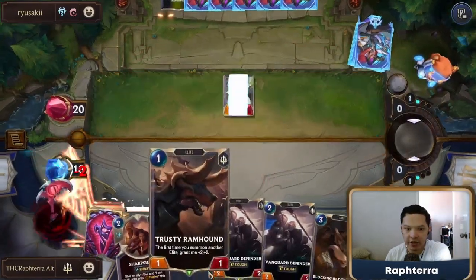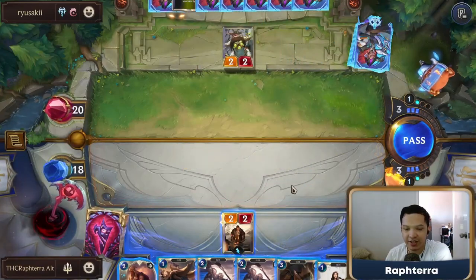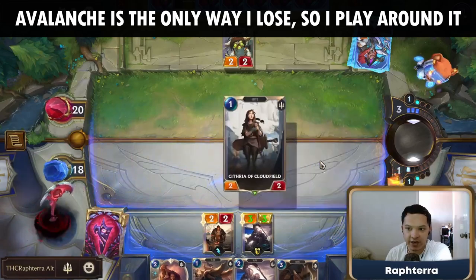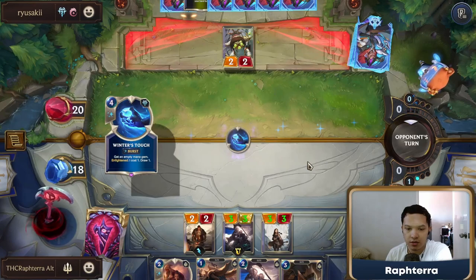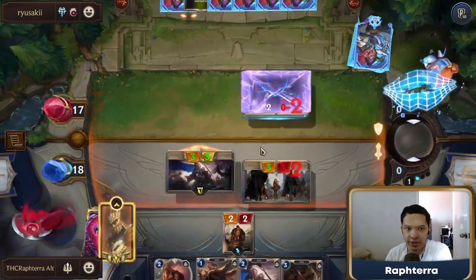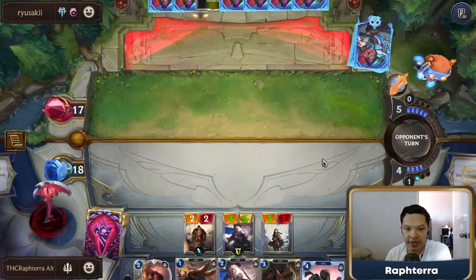Alternatively, if we want to play around Avalanche, we can also just immediately Vanguard Defender. Avalanche is the only thing that's stopping us. I think I just hold off on my Trusty Ramhound for now and try to get value out of a Battlesmith just in case they have Avalanche. If I curved out with Trusty Ramhound I'm punished hard. Now we can go with Trusty Ramhound into blocking Badger Bear anyway.